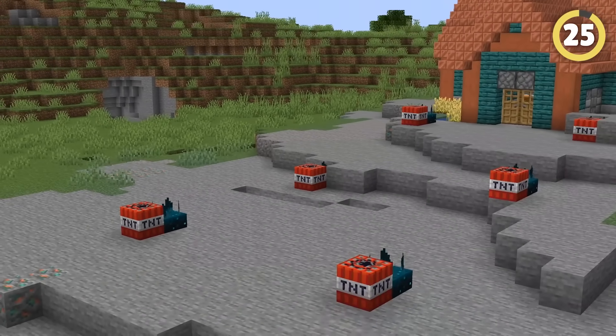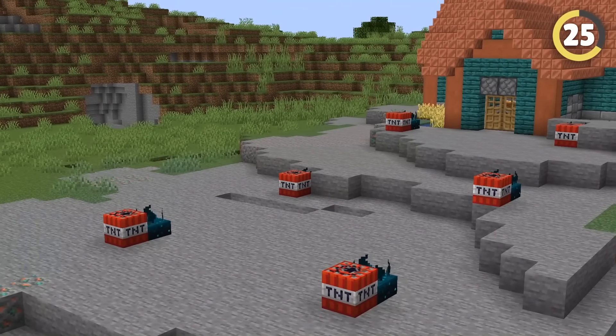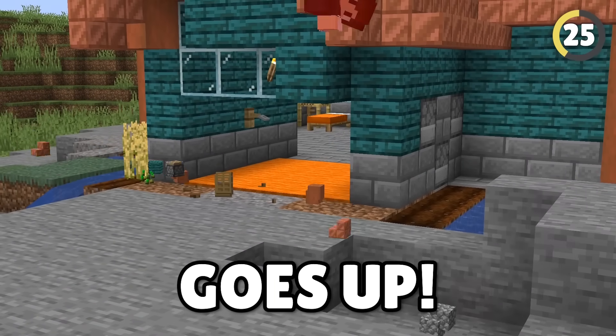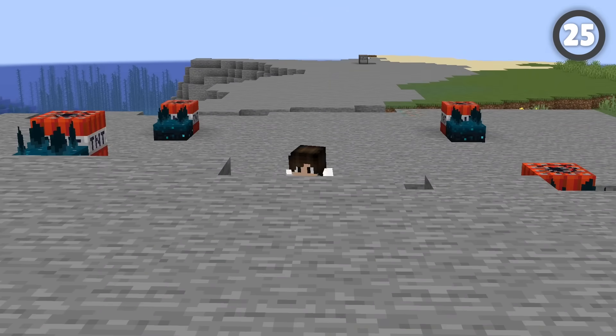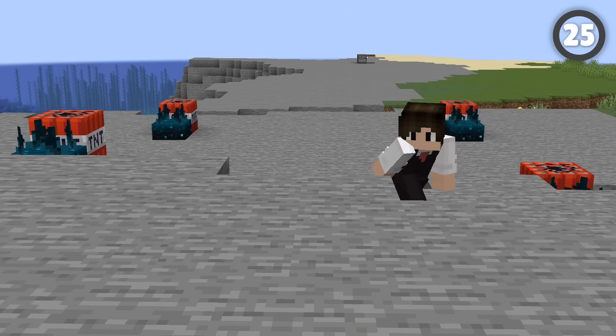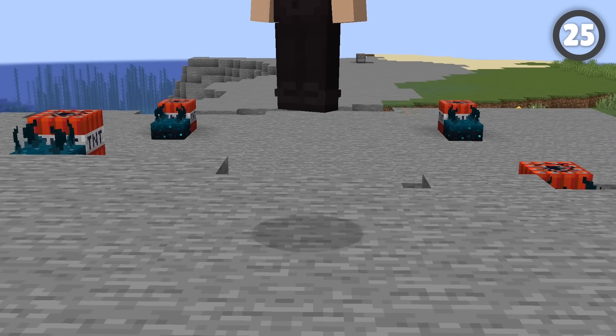Sculk sensors have been placed all over this minefield — one noise and it all goes up! You could sneak by, but you can easily get caught. The answer is to jump and sneak: if you constantly jump the entire way and press the sneak button just as you hit the ground each time, you can go fast and stay quiet enough for the sensors not to notice you.